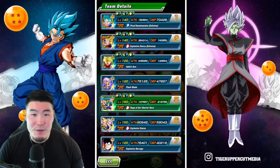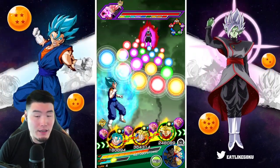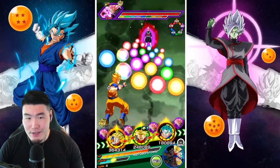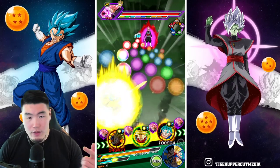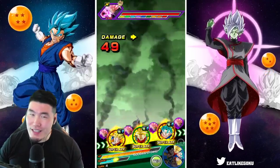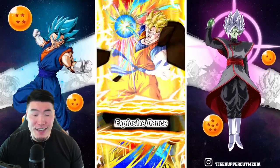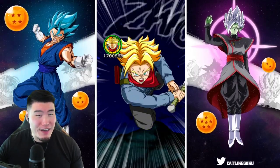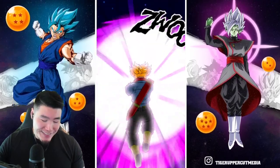We got 70k defense for the Vegito Blue, but he does have type advantage so it might be okay to keep him in the first slot. I do want to also have Trunks and Gohan together, so let's do the Trunks and Gohan rotation and we'll float the Vegito Blue. Because we're making such good time on the 18 turns, I don't think we need all that damage from Vegito Blue — at least I don't think we do. We should be fine.